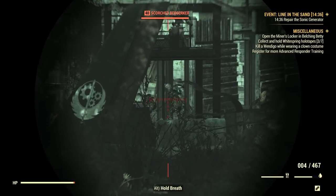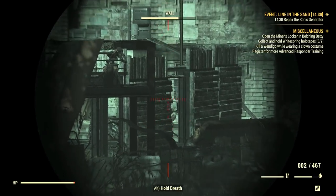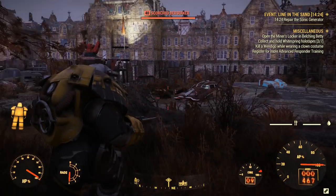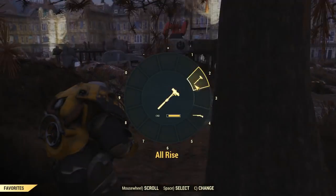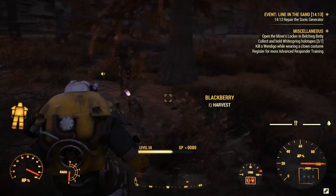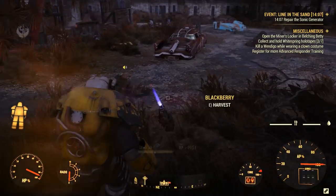Welcome back everyone to another Fallout 76 mission walkthrough. Today we're going to talk about a daily mission called The Heart of the Enemy, and it starts right here at the Brotherhood of Steel headquarters. You need to do the Brotherhood of Steel main quests in order to access the 4th floor and pick up this daily mission.